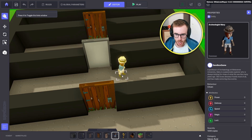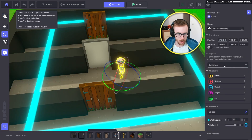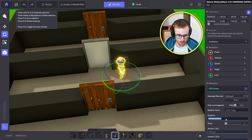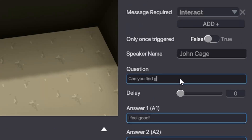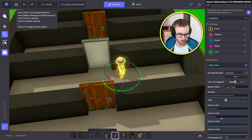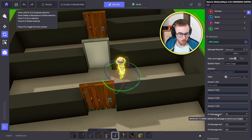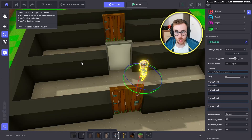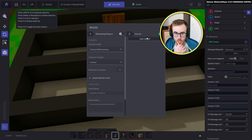The next door will open by quest, so we need a few things. I prepared this NPC — we change his behavior to Asker. His name is John Cage from Mortal Kombat. Question: 'Can you find the gold key to open the door?' First answer: 'I will try my best.' We don't need a second answer. We don't want to use the A1 message again, so we'll create our own: 'quest.'